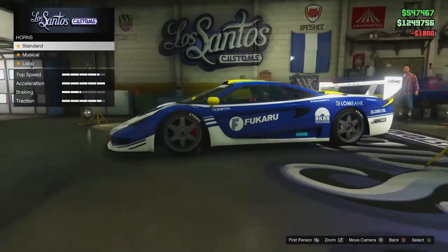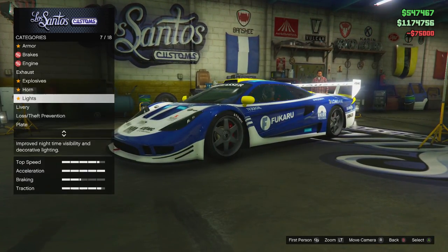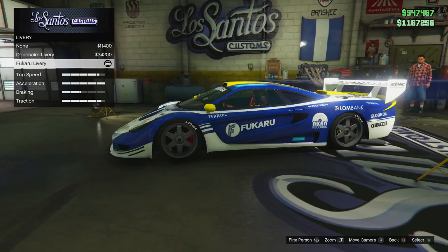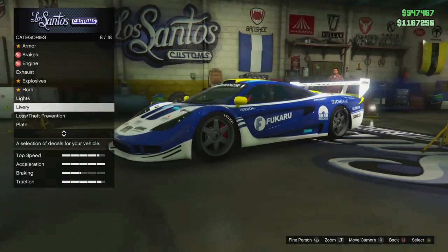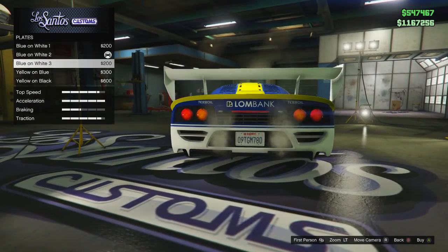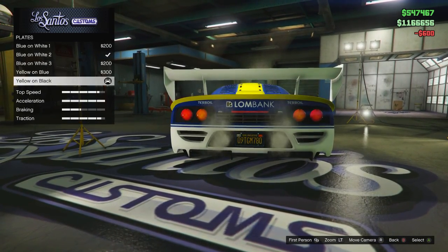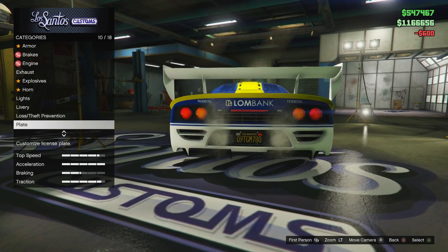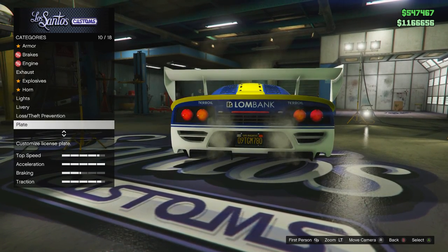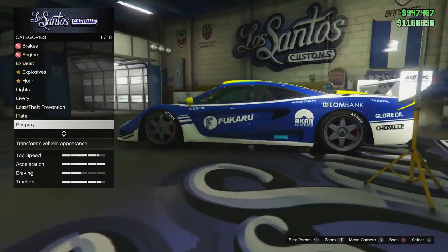Don't worry about explosives. For the horn, we're going to go with the Liberty City Loop — I like that one the most. There are just the two liveries, so let's just switch the liveries. For the plates, I always go with the black and yellow plate. Even though this car is kind of blue and yellow, I'm still going with black and yellow, because in California black and yellow is the color for cars that existed before the 70s — a lot of the classic cars.